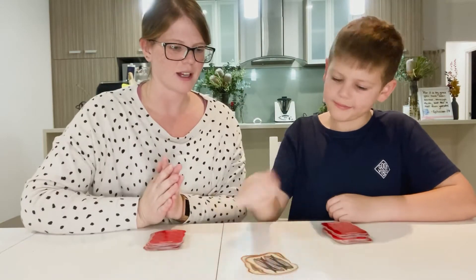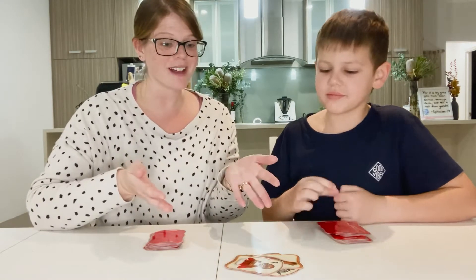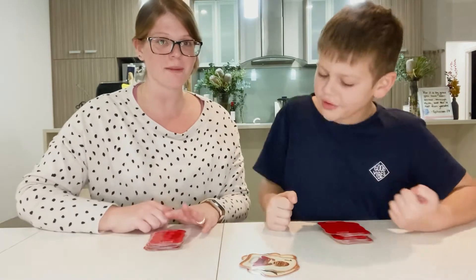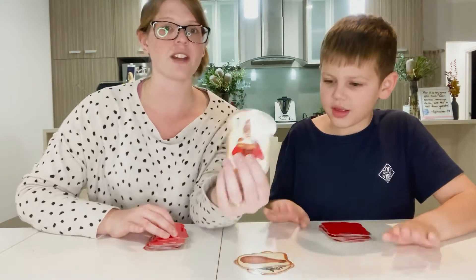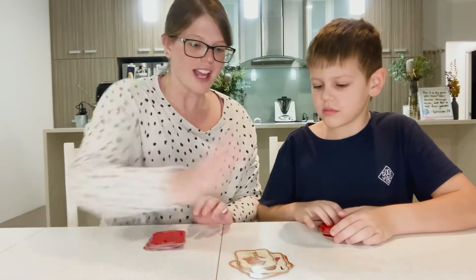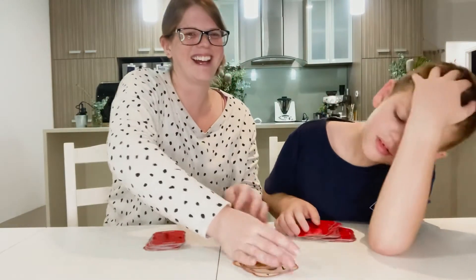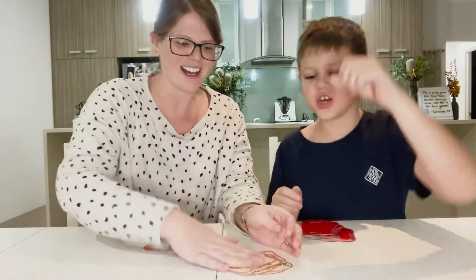A muncher is played — you've got three chances to stop this muncher. A second muncher is played, which stops the first one. Now I have to stop your muncher, and I have one chance because there's a one on there. Catch a thief! I stopped the muncher by playing a thief card, and now the whole pile is mine.